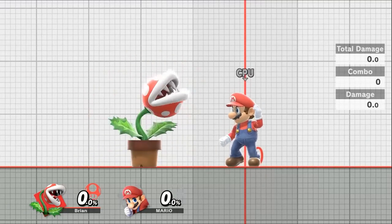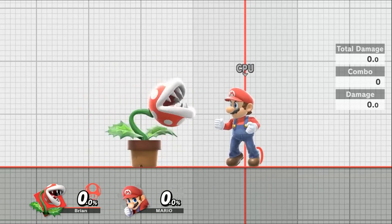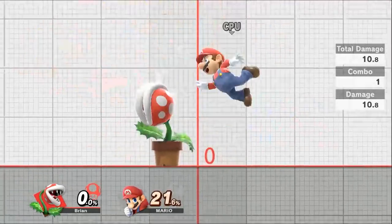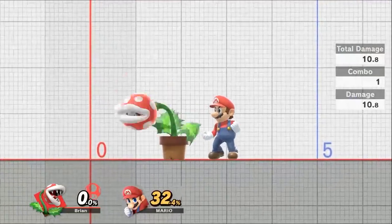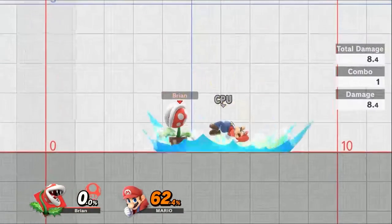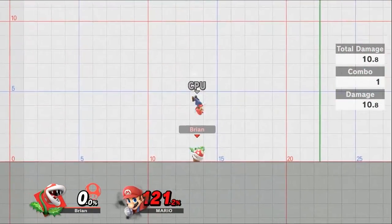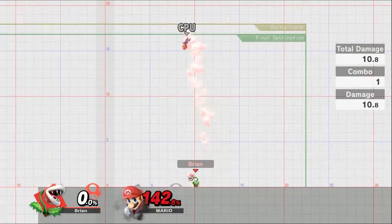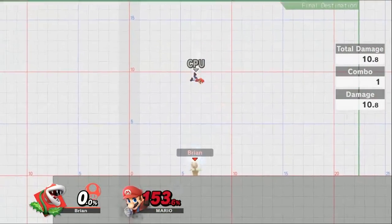Your up tilt is a nice little head bash, but the range is very small — about one square front and back. You need to be up close and personal. You can hit opponents in the air and you get a slight juggle, bouncing them. Once they have enough damage and launching power you can juggle them further. The up tilt has plenty of launching power on its own.